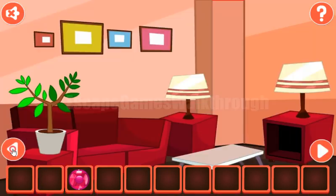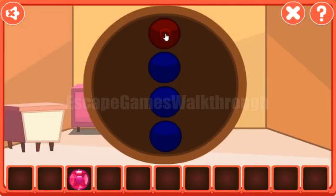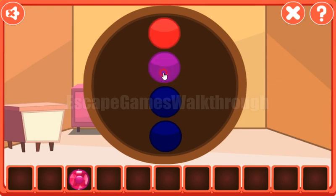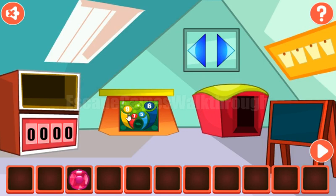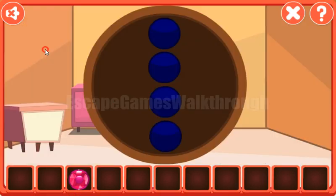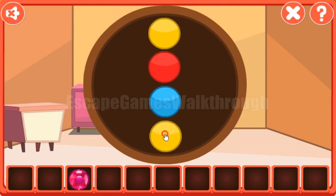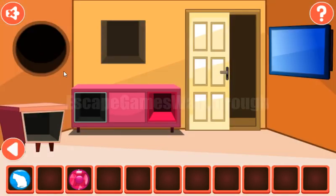Before going there, let's solve one more puzzle. The hint is the color of these pictures, and we need to set the same colors here — not these colors, but these colors: yellow, red, light blue, and dark blue. Yellow, red, light blue, and dark blue. We've got a cat.